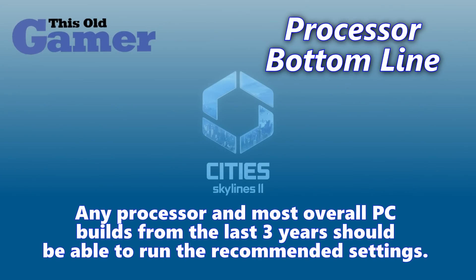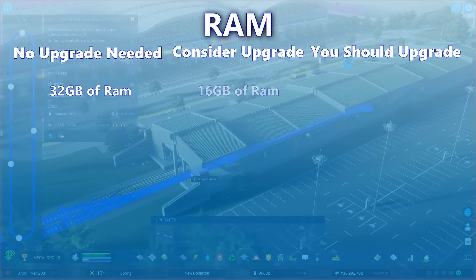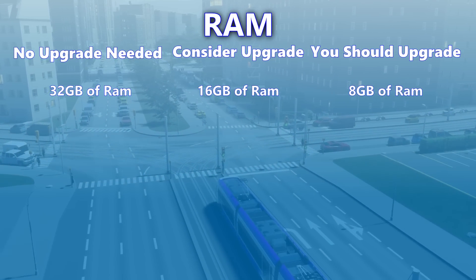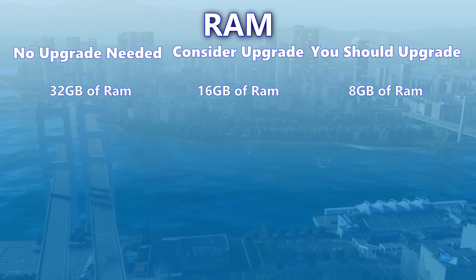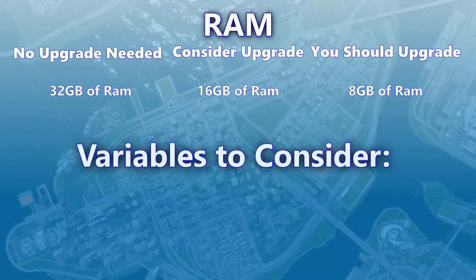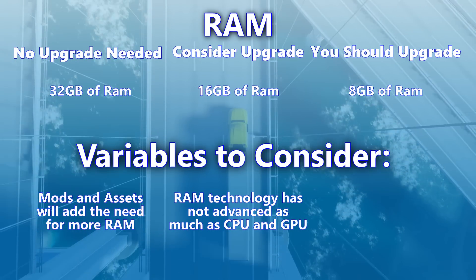Bottom line: if you bought a computer in the last three years or you have a new processor that's less than three years old, you should be able to run the game on the recommended settings without any problems. Although we didn't talk too much about RAM, I would recommend going with 32 gigabytes, just in case you have a lot of assets and mods — which you probably will. You should consider an upgrade if you have 16 gigs. And 8 gigabytes will not cut it — it's only going to work for minimum requirements. Mods and assets will add the need for more RAM, so I do recommend 32 gigabytes.